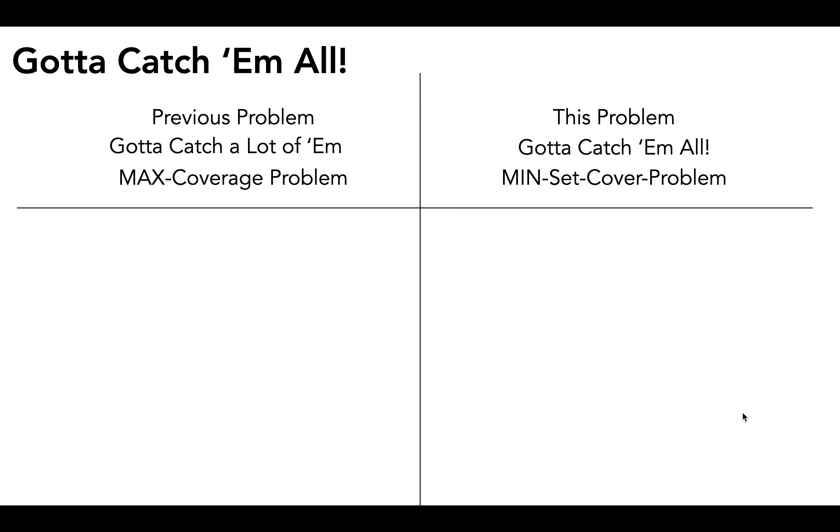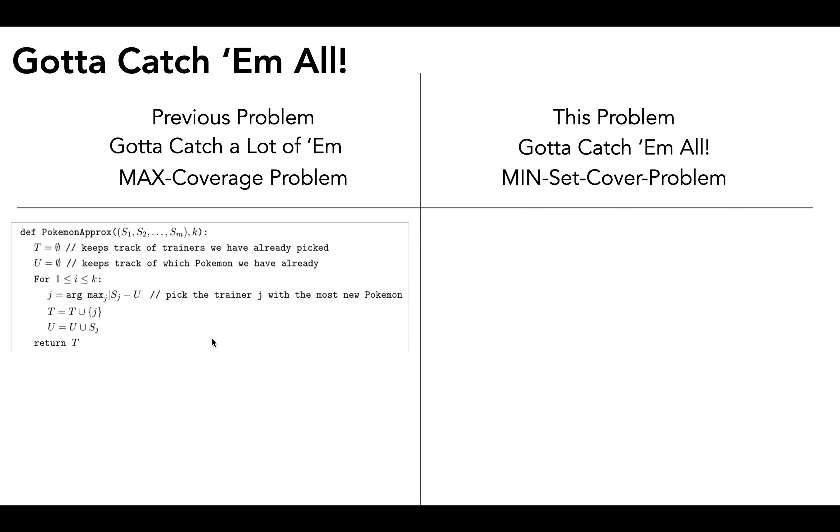Now that we've got an intuition for what both of these problems are doing, let's think about the algorithms for them. In the previous problem we had a simple greedy algorithm and we proved it is a 1 minus 1/e approximation. Our goal in this problem is to come up with a new algorithm and show that it is an ln(|x|) approximation, where x represents the set of all of the pokemon overall.